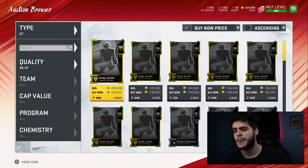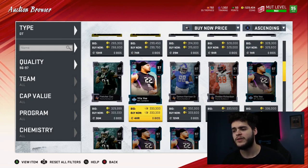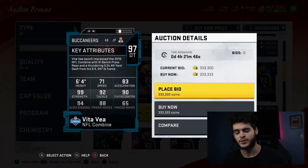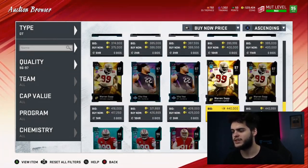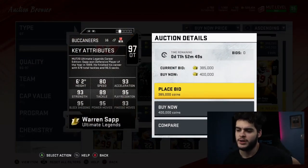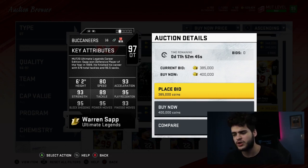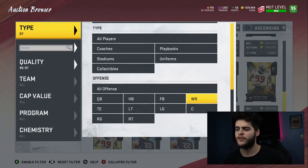For the other defensive tackle position, it comes down to what you like. Vito is super cheap but I'd run away from him — he can't really block shed or power move well. Right now Warren Sapp is the move overall. He went up in price, but powered up and chemed up he gets 99 block shed, close to 99 power move, and great athleticism. No brainer — set him and forget it for the year, or wait for a Mean Joe Green.